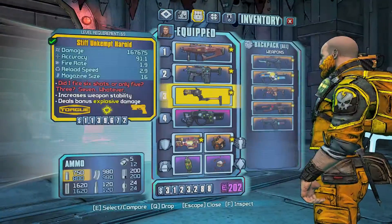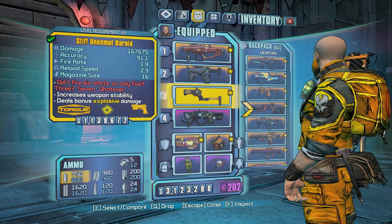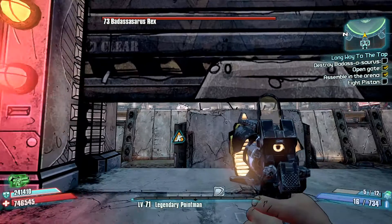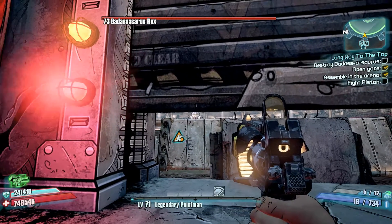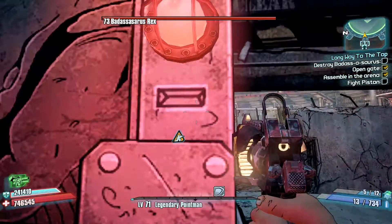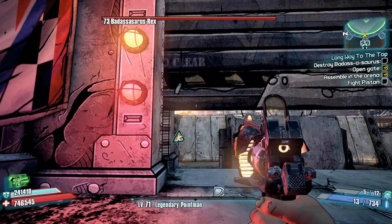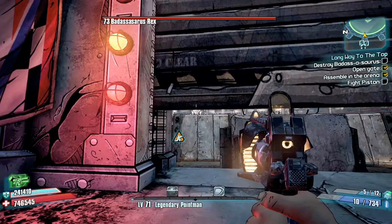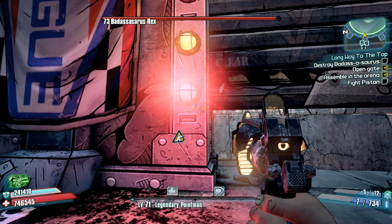Hello. In this video I'm going to show you how I defeated the Batasaurus Rex using this Unkempt Herald, though you could use any gun. I had the B-Shield, but you don't need that either. You could really use any gun and any shield, any way you want to do it, because the technique I discovered had nothing to do with guns.